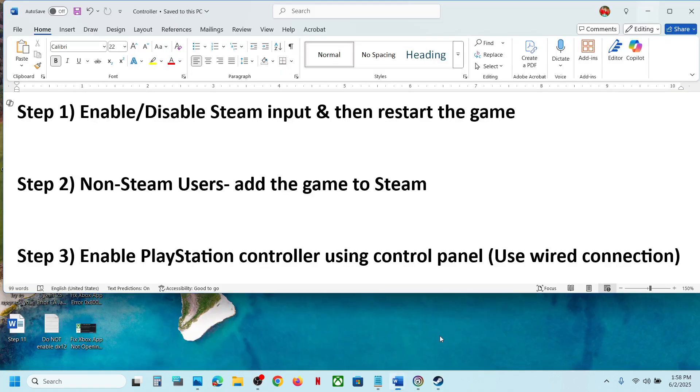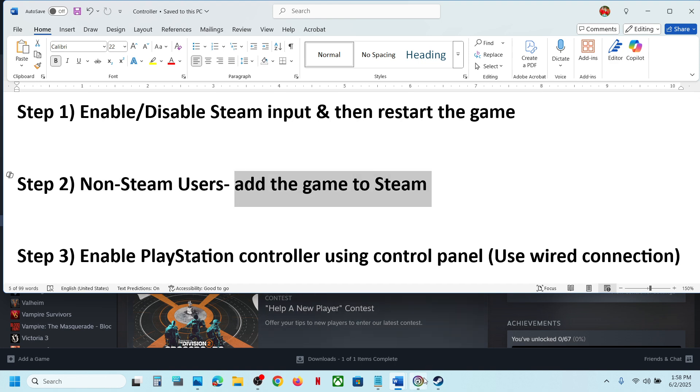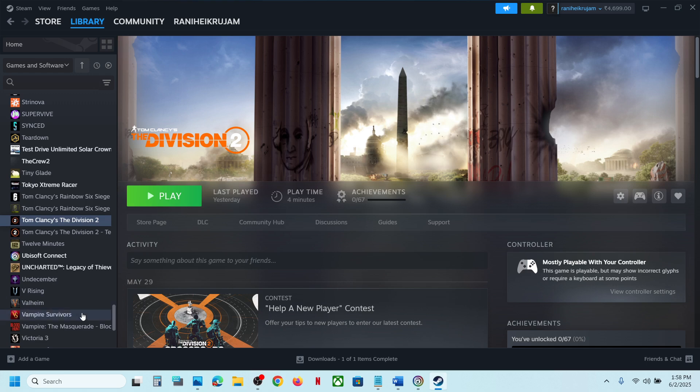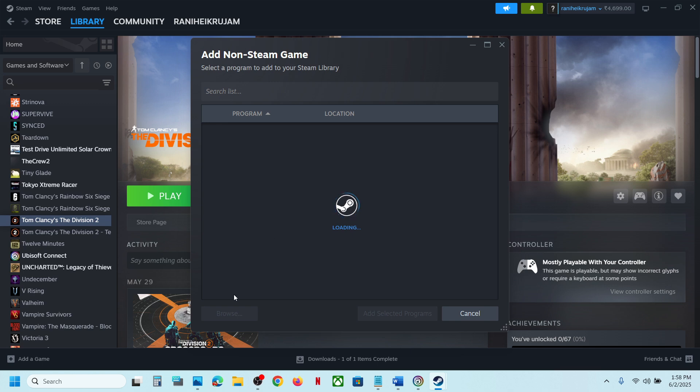Still not working? The next step is for non-Steam users: add the game to Steam. If you have the game on Ubisoft Connect, go to Steam, and at the bottom left you will see an 'Add a Game' option. Click on 'Add a Non-Steam Game' and then click the Browse option.